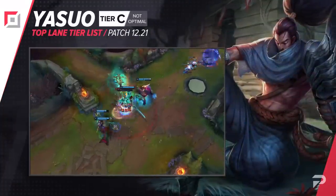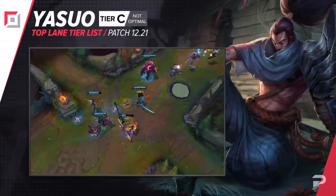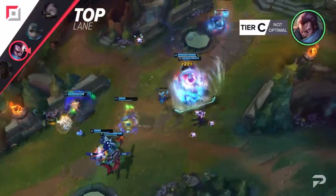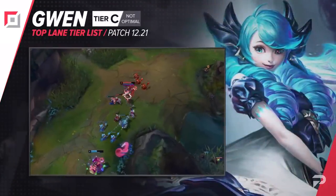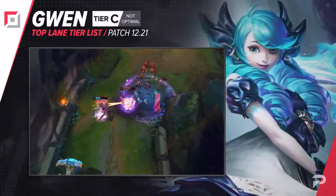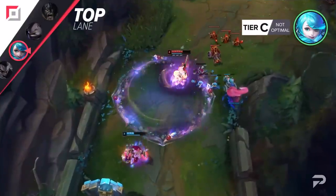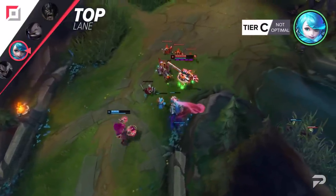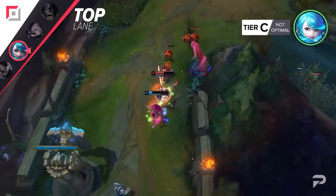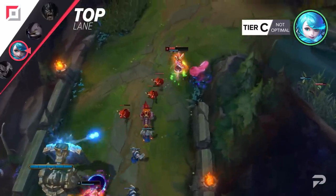He also moves up to the C tier — this doesn't really mean too much. He's still a pretty bad pick with only a few good lanes, and even then there are almost always better options. Gwen also moves up to the C tier. In theory, Gwen is a lot better than this. As a counter pick she can be really strong and can snowball out of control very fast, but that's assuming she's played super well. In the middle and lower elos it just usually doesn't pan out, and her stats show it — she seems to be too hard for most players to really pull off.